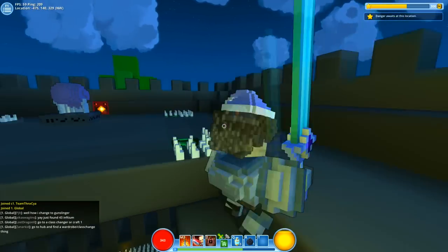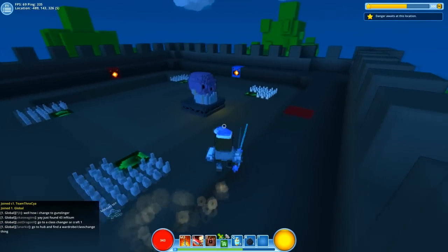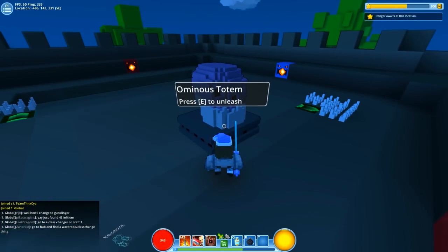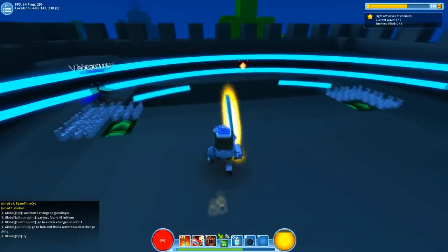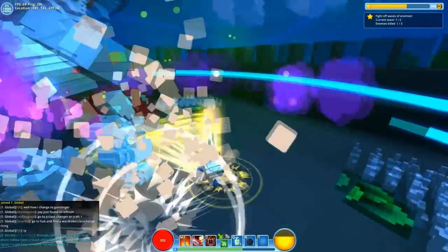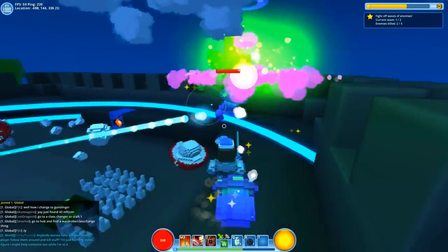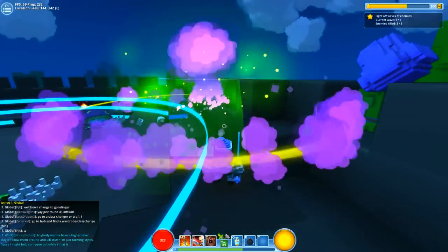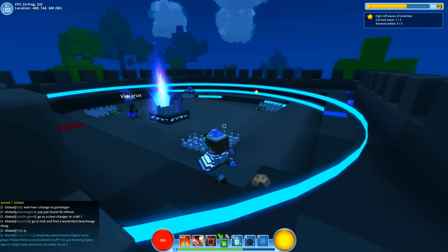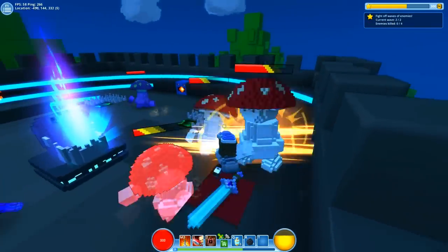We're getting quite high to the top with all this jumping. What the hell is that — an Ominous Totem! 'Press E to unleash.' Well, if you insist. Oh god, terrible idea — what the hell is this? Oh my god, mushrooms — evil mushrooms! Oh god help me, whoa — I think this is the boss. Some kind of weird mini-boss type thing. Let's slash it in the face — boom!